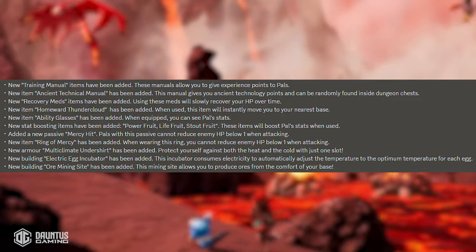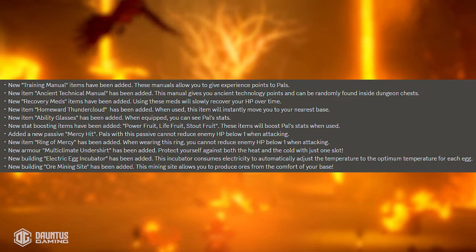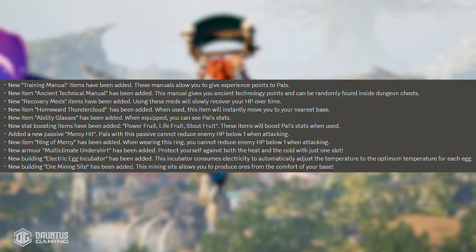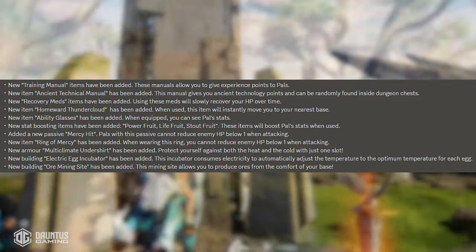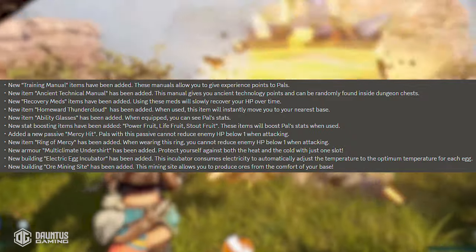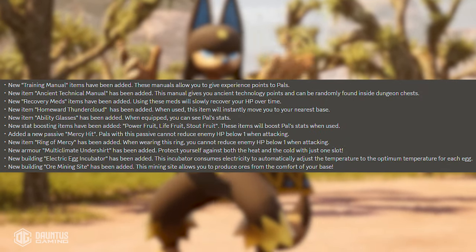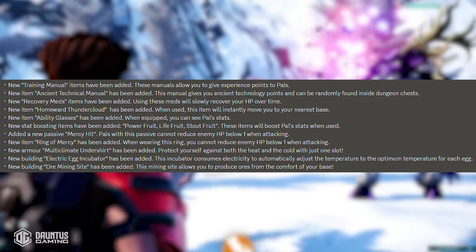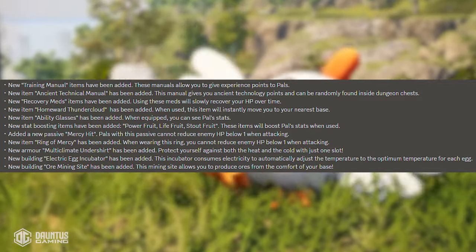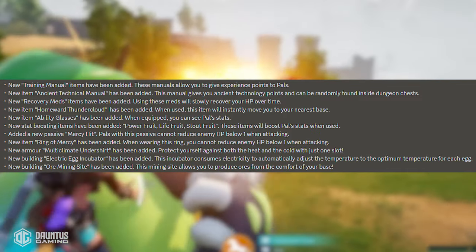These items will boost pal stats when used. They added a new passive ability called mercy hit, and pals with this passive cannot reduce an enemy's HP below one when attacking. This is amazing, because I can't tell you how many times I've super beefed up my pals and I've seen one that I want to catch and they just one-hit it. So this is effectively a false swipe — it's going to make catching pals a ton easier.